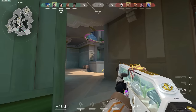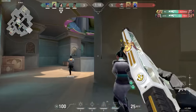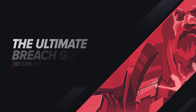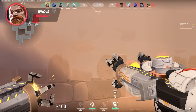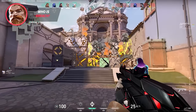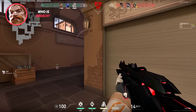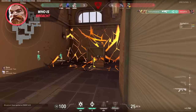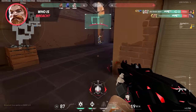In this video, we're going to give you a complete guide on how to use Breach, what each of his abilities does, and more importantly, how you should use them optimally. Breach is an agent in the Initiator class, which means his job is to clear out angles and create advantageous fights for his team to take space. He's very different from an agent like Sova — he doesn't reveal or scout out enemies, but instead makes use of flashes and stuns to make life much more difficult for the enemies. In the right hands, he can be insanely powerful.